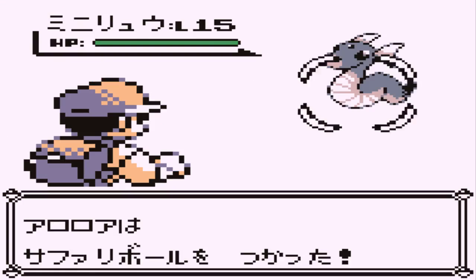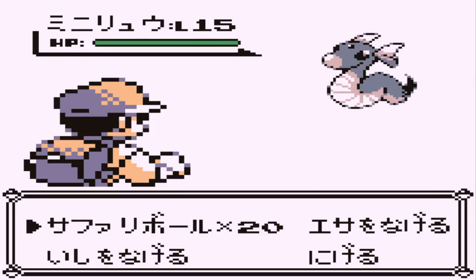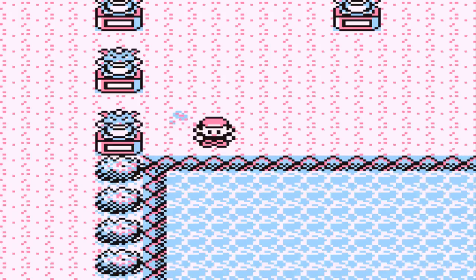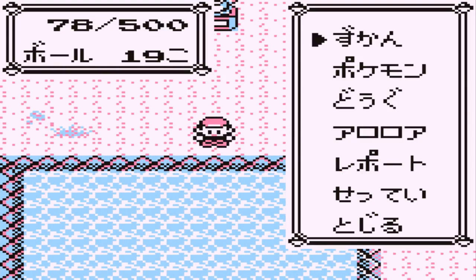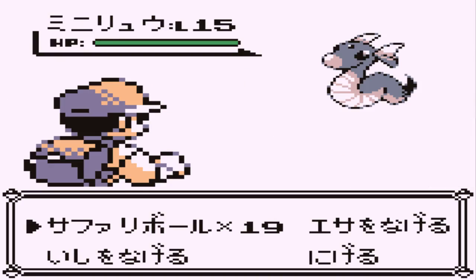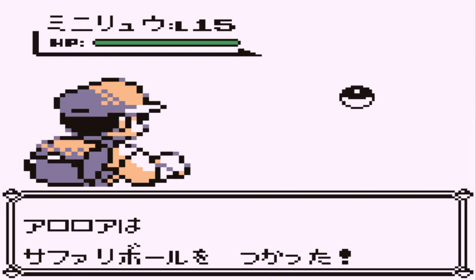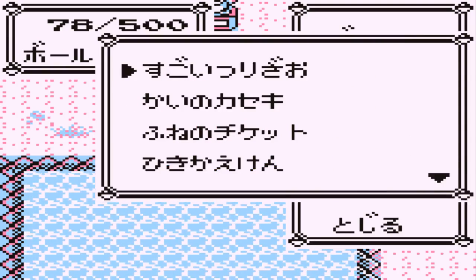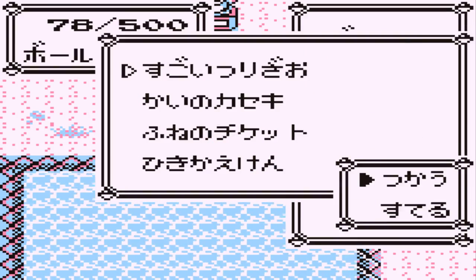Another one where you just catch it right off the bat. We got Dratini. There was a Psyduck — I'd like to try to get one of those. We caught a second Dratini on the first Pokeball. I was just curious, I wanted to test my luck.